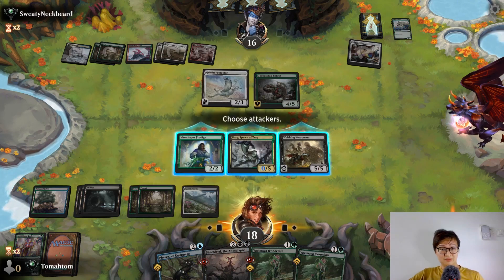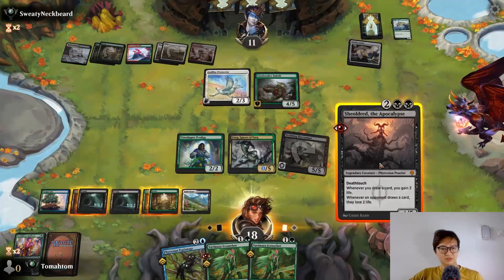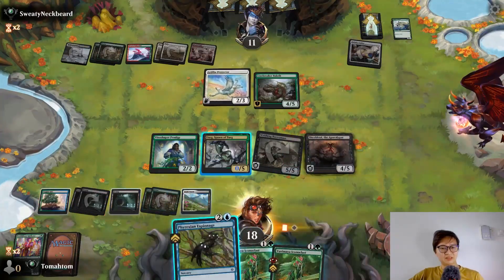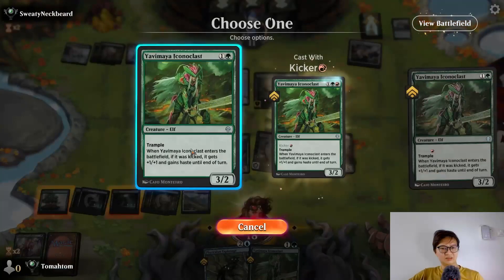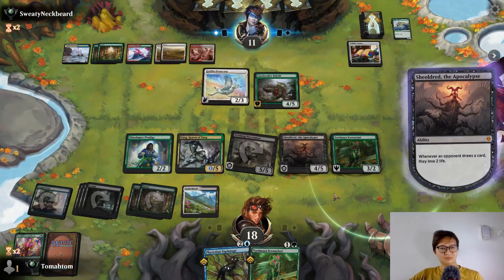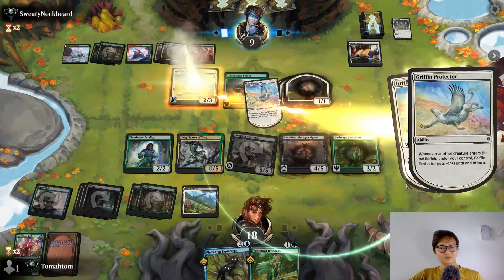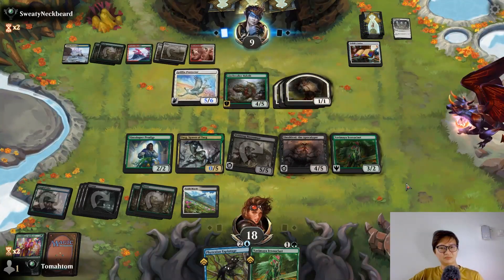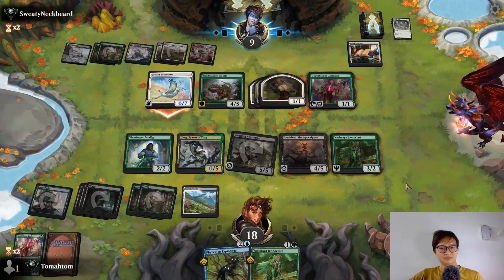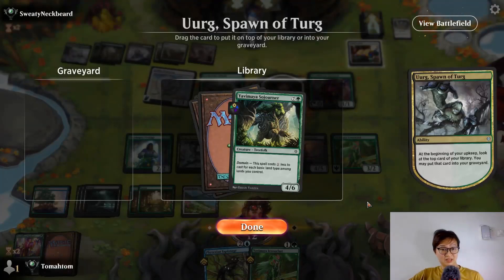I can attack with the 5/5. Play my Sheoldred. Play my three-twos. This costs one to activate only — fair, fair. I'm gaining back my life. So how much does it cost? Costs four mana.